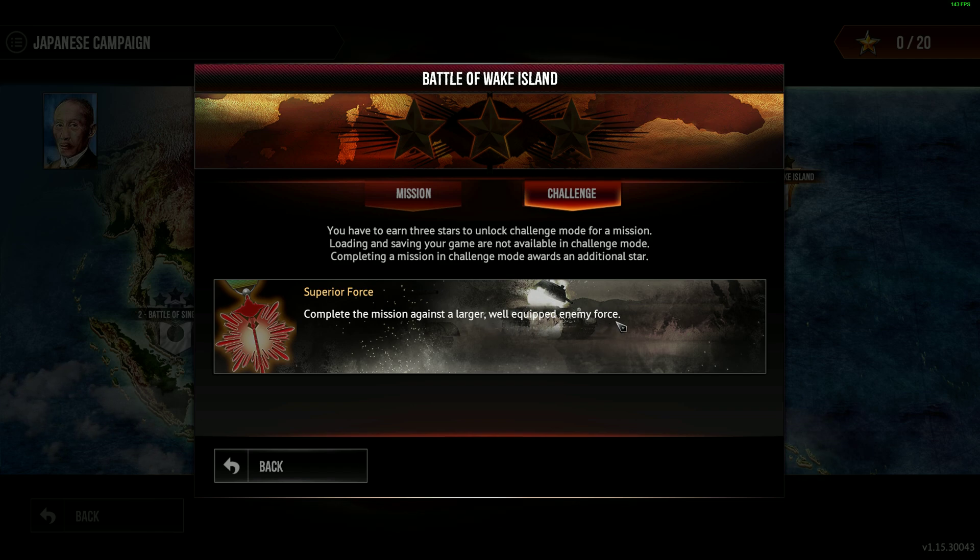It is the 23rd of December, 1941. Today we made our first territorial gains from the American imperialists. Following the stunning success of our strike on Pearl Harbor, Wake Island was our objective — a small atoll halfway between Tokyo and Hawaii.